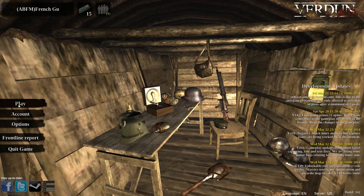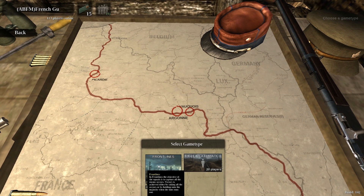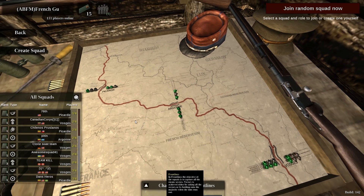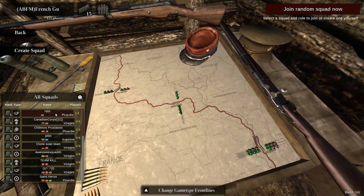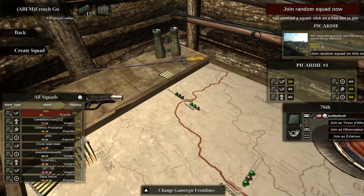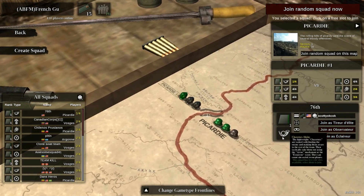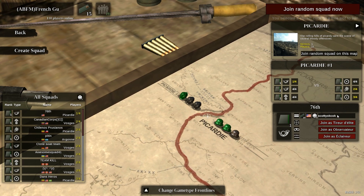Let's get into the squads really quickly. One of the unique things about Verdun is that right now it has two modes. You have the rifle deathmatch, which is pretty much you all have a rifle and it's kind of like a free-for-all. And then you have Front Lines, which is my personal favorite. You can see there are different squads — two types of squads so far per nation.